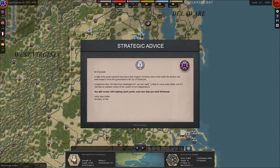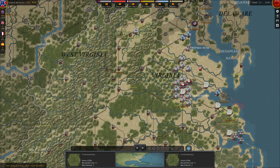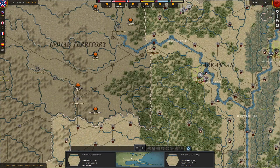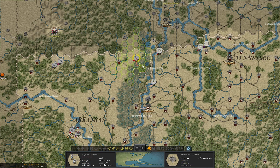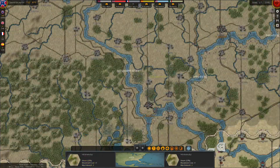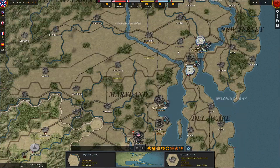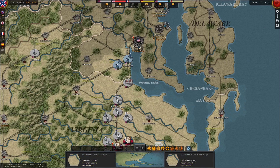In light of the great industrial importance that Virginia's foundries have in the South, the decision has been made to move the government to Richmond. Now I think we're going to have to really strengthen this area, especially now that we have two generals. At the same time, we need some defenses over here. I'm going to drop one of the units in Memphis, Tennessee. For now, we're just going to watch the Mississippi River and try to take those tiles back under our control. I want to thank everybody for watching this first episode of Strategic Command: the American Civil War. Like, comment, and subscribe - thank you so much, folks, and catch you in the next video.